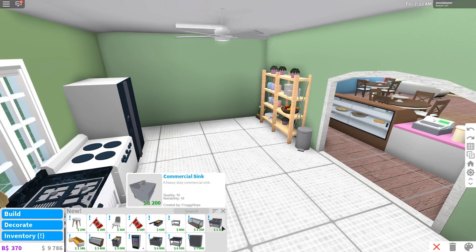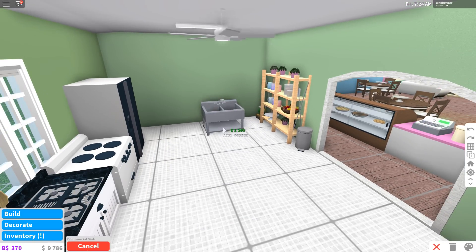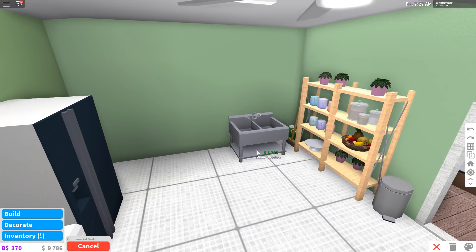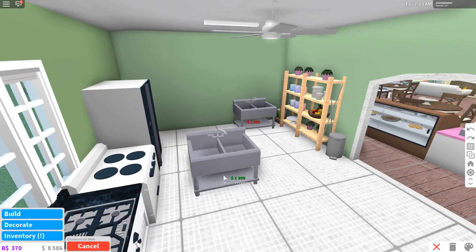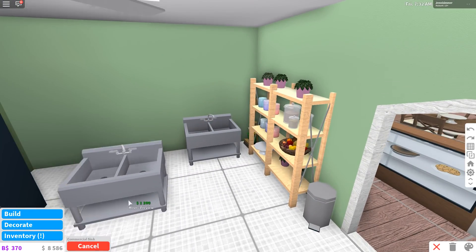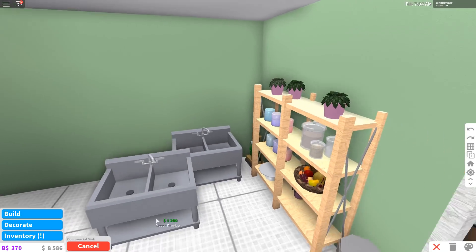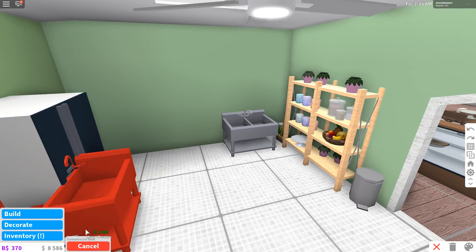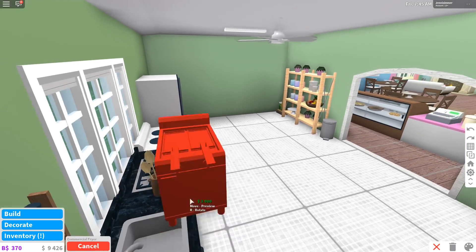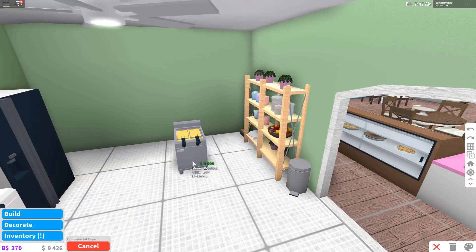Now we're going to look at the commercial stuff. We have a commercial sink - it's very low to the ground, look how low that is. I'll put it right by my cleaning stuff here. That's expensive, I'll probably delete it, but yeah, there is the commercial sink - it's just a double sink, looks very commercial.